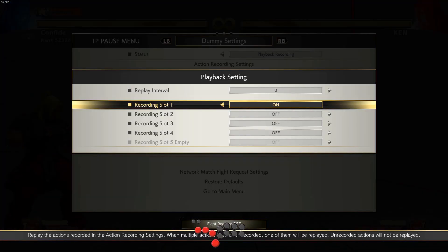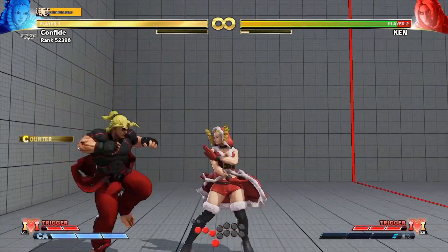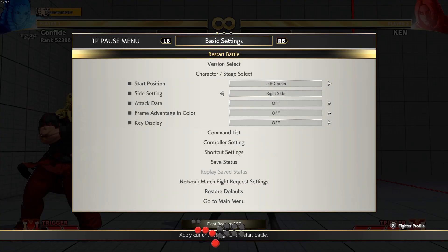Let's check out jump — I can anti-air it. They can also dash out of the corner, but this position gives you a lot of time to react to that dash.